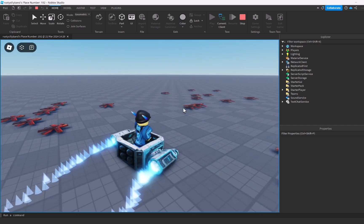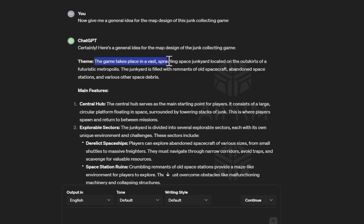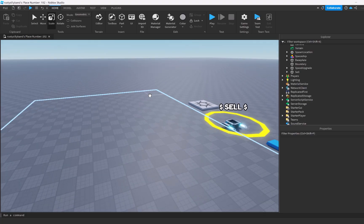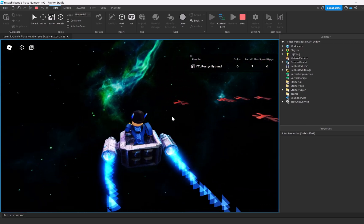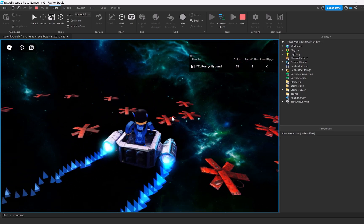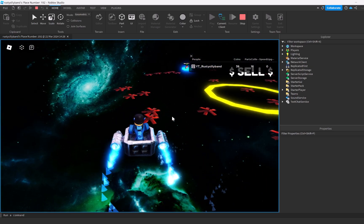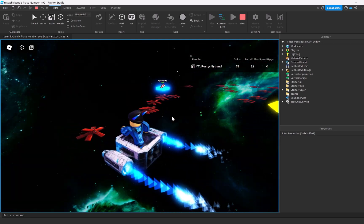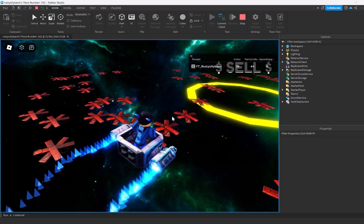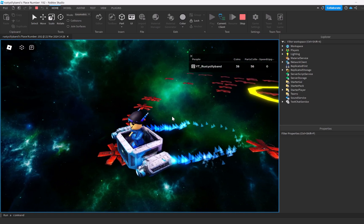The only thing left is to create a map for the game. The game takes place in a vast sprawling space junkyard — sounds pretty good to me. All we need to do is create space. I think that's going to be where I end today's video. If you'd like to play this AI-made game, you can find the link in the description below. If you'd like me to remake this game without AI to see if I can do any better, leave a comment letting me know. Make sure to rate how well you think AI did making this game. I hope you have a fantastic rest of your day — see you in the next video!